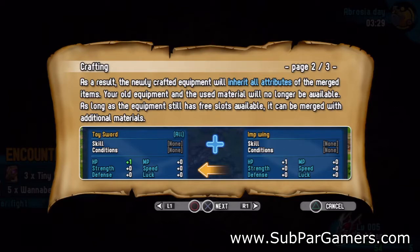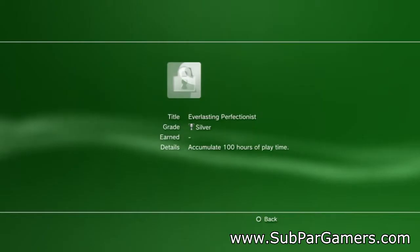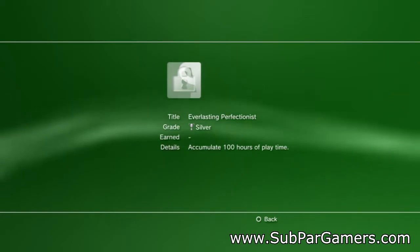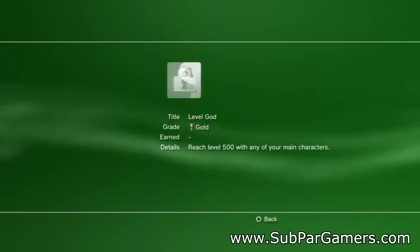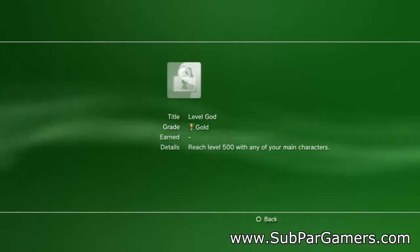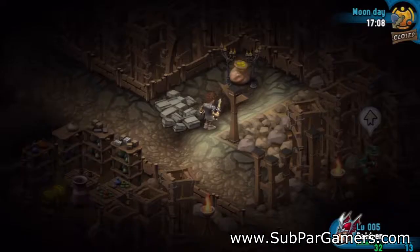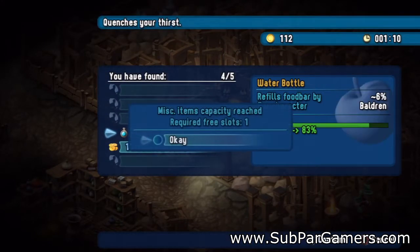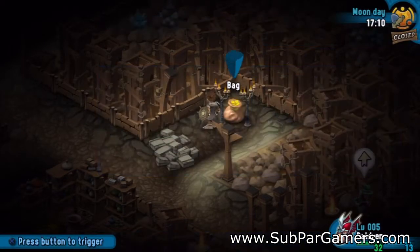That alone should give you an idea of how much playtime Rainbow Moon actually offers. But if you're still not sure, take a look at the trophies. There's one that you have to play 100 hours to unlock, as well as one to level up your character to level 50. So if you're planning to go for platinum, prepare to invest a huge amount of time. And if you're a loot hoarder like me, then you're in luck, because there is a wide variety of loot to stumble upon and collect throughout that 100-plus hours of playtime.